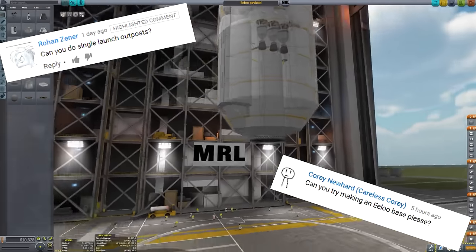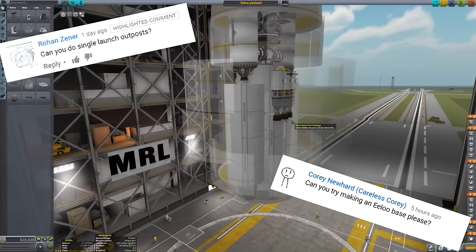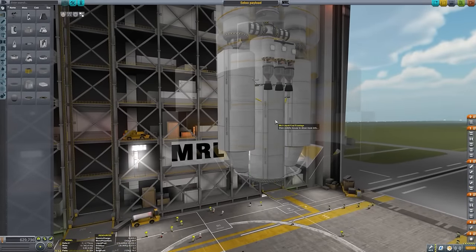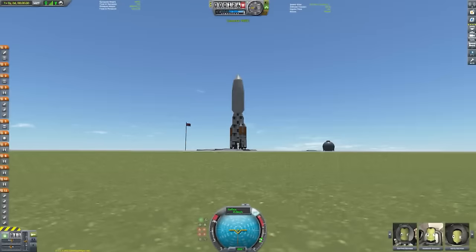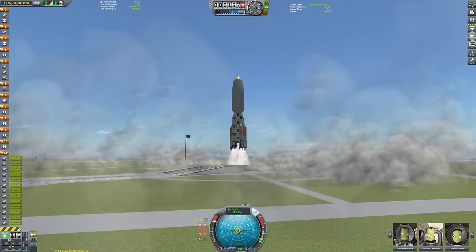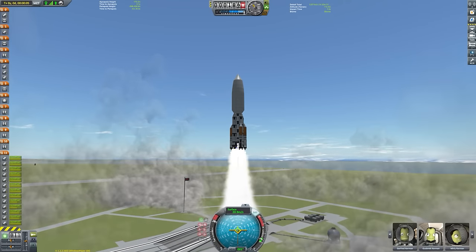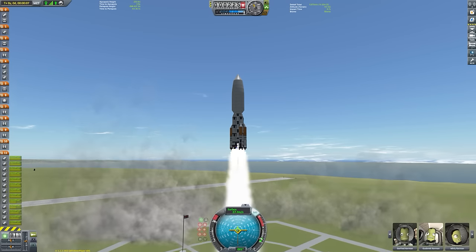It is an exciting day here on my channel because we are going to be building a single launch surface base to Eeloo. Here it is partially finished in the vehicle assembly building, but we can just fast forward to the launch now. And we are off! Look at it go! So we have quite a lot of boosters to lift this monstrosity into the air because it is a big, big, big payload.